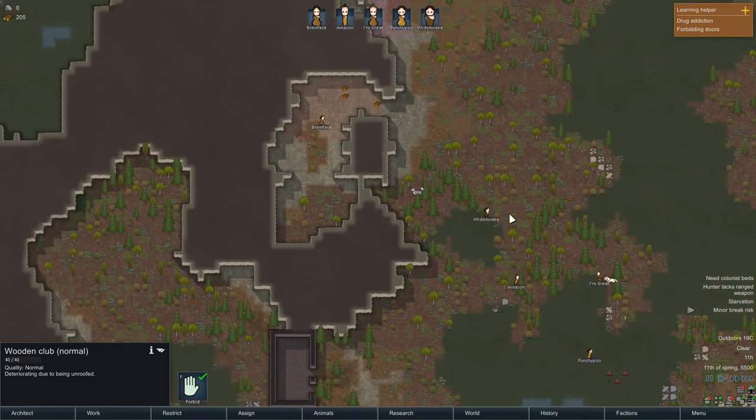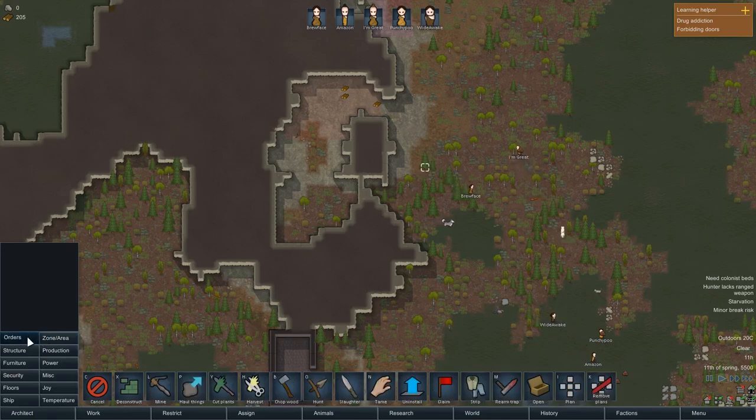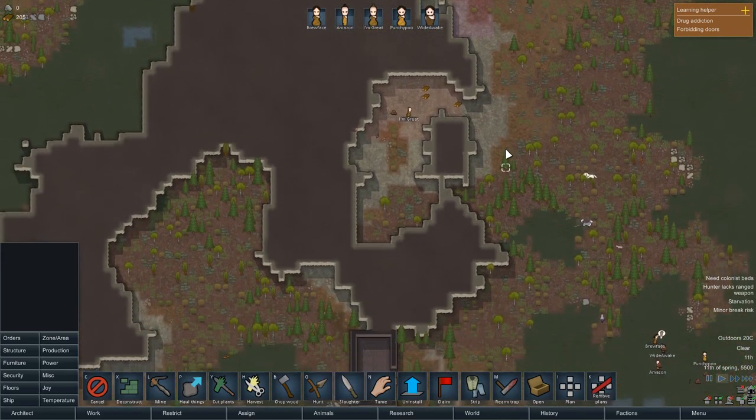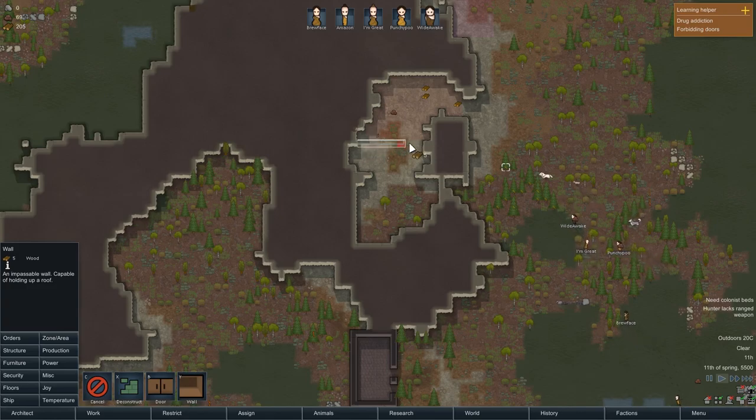They're all starting to haul everything. We'll need to start ordering them to chop things — let's do a job lot. Chop wood, grab all that. Then we can start building our actual colony. It's going to need to be divided up. If we make it like that, put a door in there.